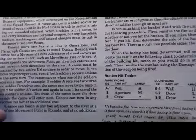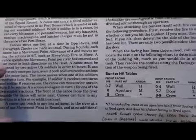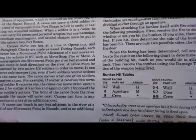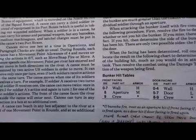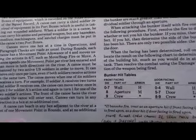The canoes move one hex at a time during operations, and paragraph checks are made as normal. During rounds, each canoe has a movement point allowance of four and moves using the actions in rule 6/7 — such as move/snap, fire, or move. You can move both directions on the river. It must be manned by two active U.S. soldiers to move, and can move only once per turn even if both soldiers receive actions.